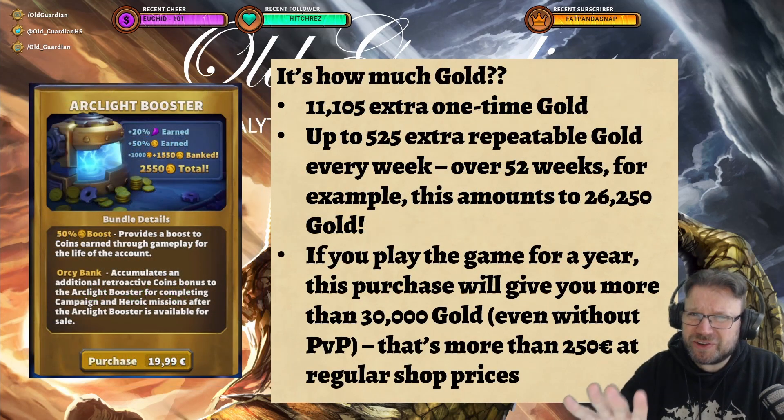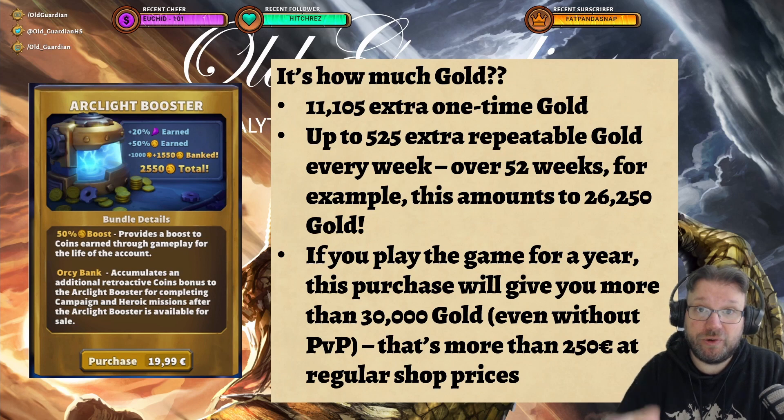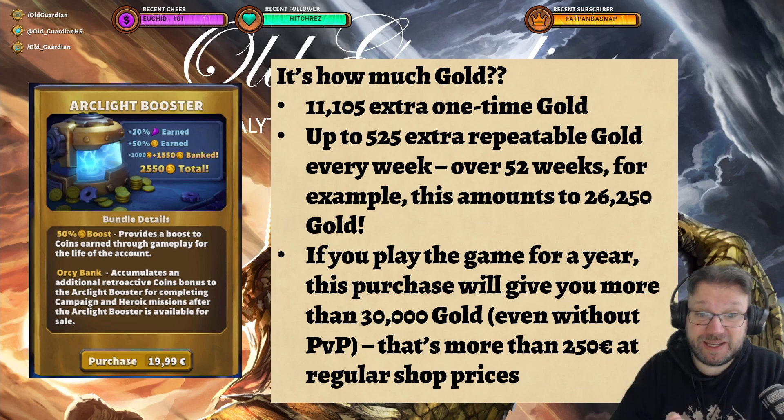So how much gold is this exactly? That's 11,105 additional one-time gold, then up to 525 extra repeatable gold every week. That includes the gold from the 6-week PvP season, so on average that's 400 from the Surges plus some from PvP — and the PvP amount can change. But over 52 weeks, you can get up to 26,000 extra gold if you play this game for one year.